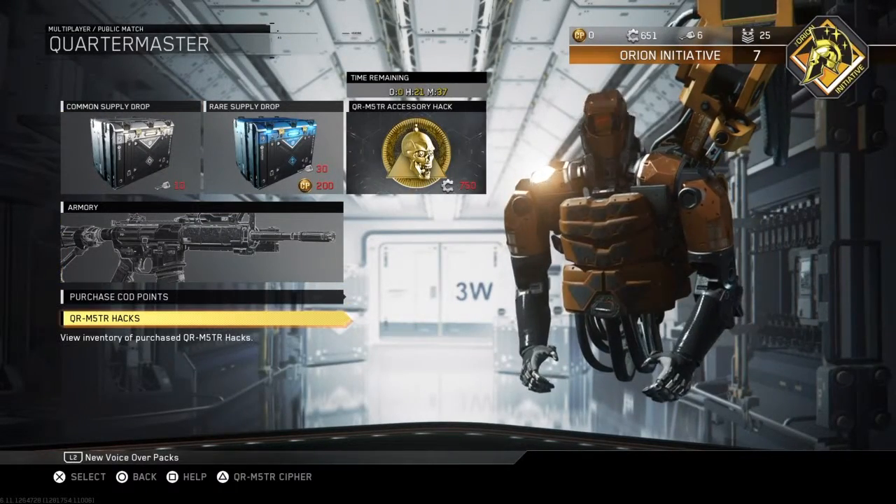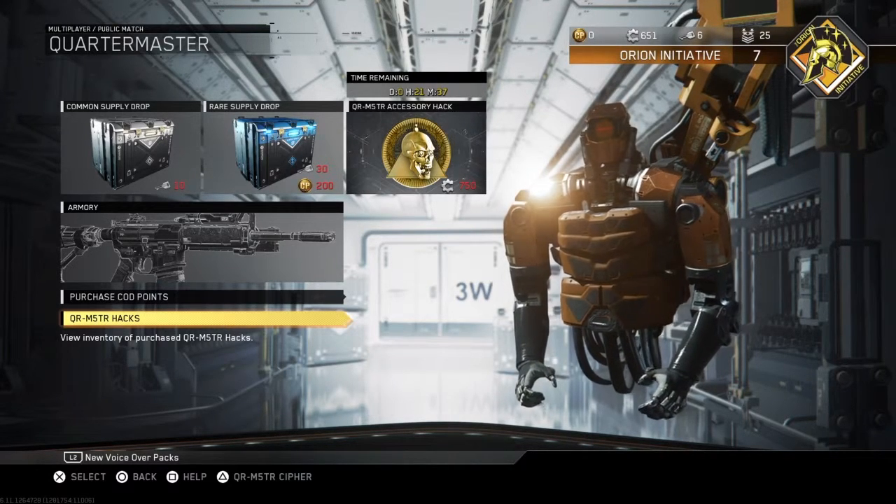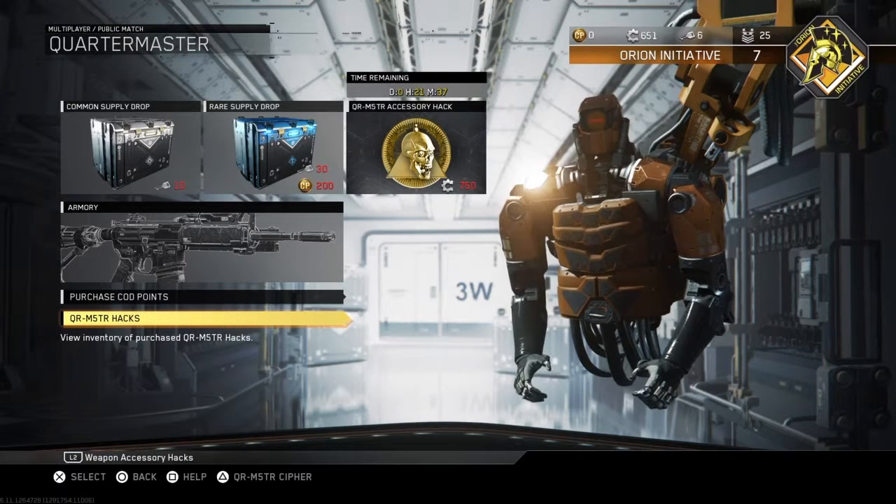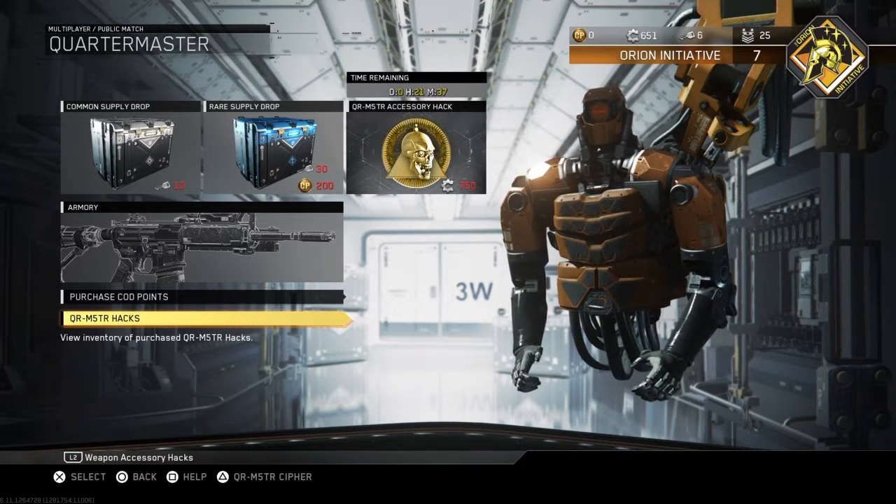Also in the quartermaster, there's been this new quartermaster cipher which I don't think anyone's managed to figure out the code yet, but I still have a feeling it's something to do with either your scrap, your COB points, or your keys — but I have a strong feeling it's going to be something to do with the scrap.